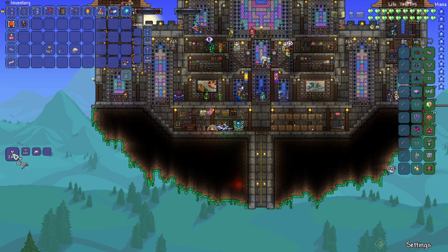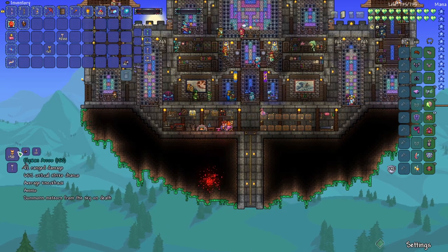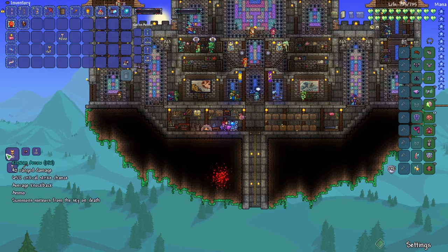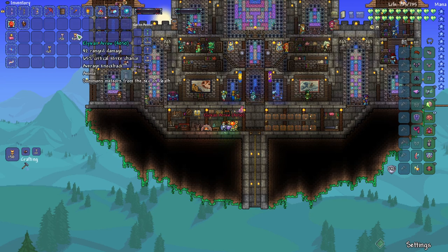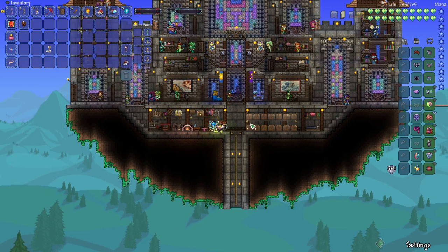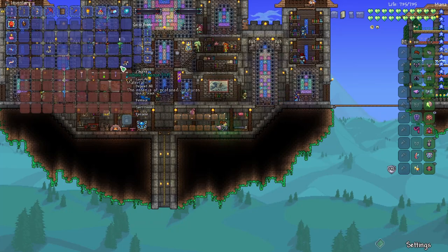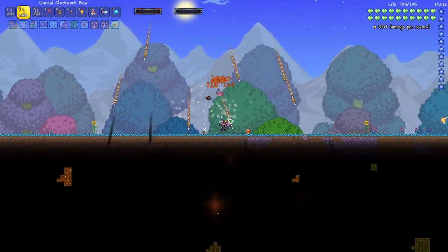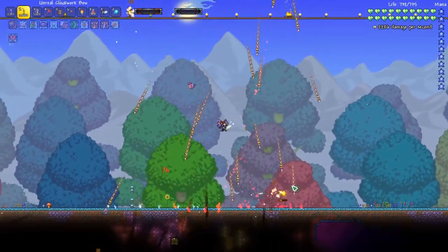Let's craft a whole bunch of Holy Arrows. The next thing is to turn the Holy Arrows into Elysian Arrows — let's craft those real quick. We can just replace Holy Arrows altogether. They shoot down meteors — oh my goodness, that's awesome!